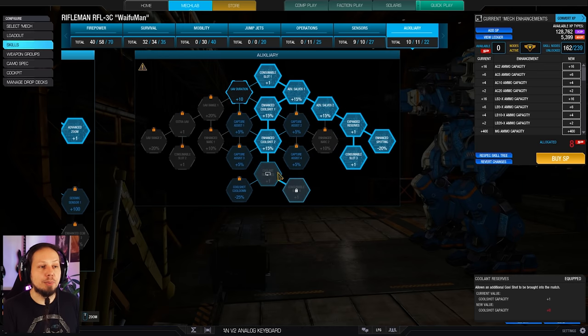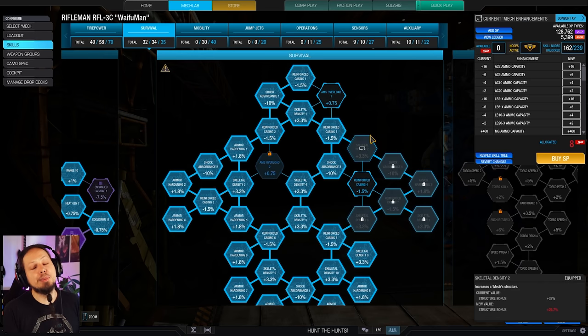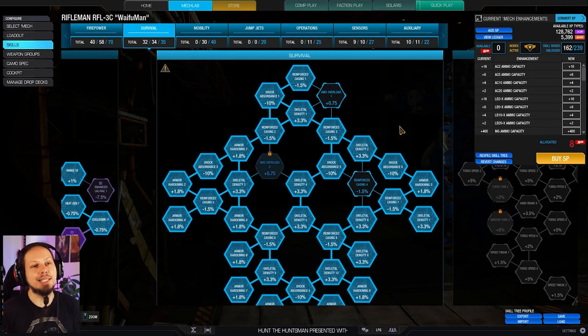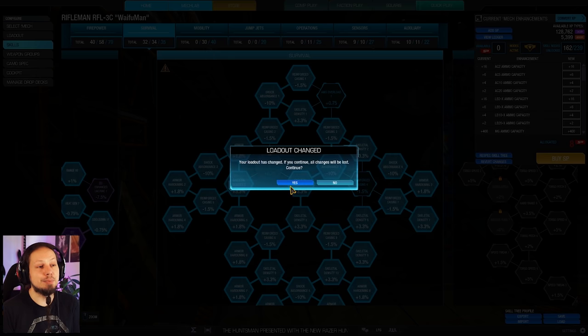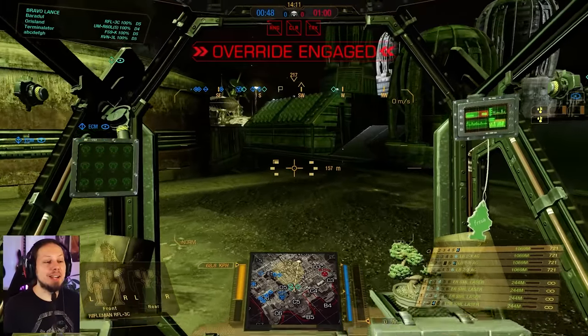Other than that we have double cool shot and double artillery, but you don't need the cool shot so much. We also have maximum survivability since we are running that XL engine — we want as many hit points as possible. That's the build everybody! I wish you all a lot of fun in the two games coming now. As always, don't forget to leave a rating and subscribe to the channel if you haven't already — now it's time to hit the battlefield.